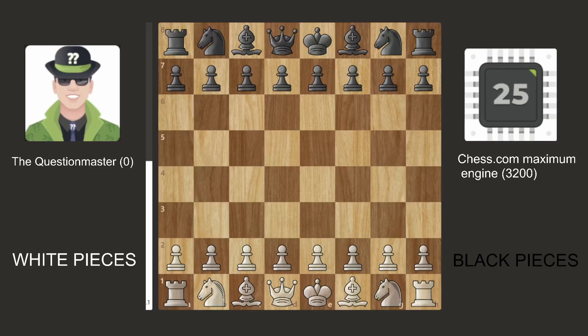I decided to pair together the new superhero Question Master bot, which is rated 0 ELO, with the Chess.com maximum engine which is rated 3200. I let them play two different games and now I'm going to show you the results of those two games.